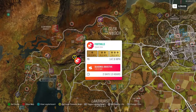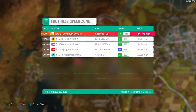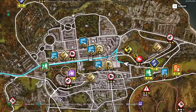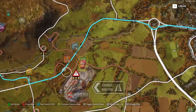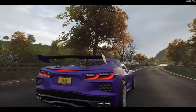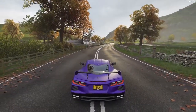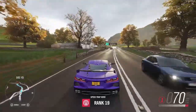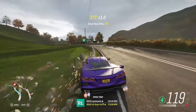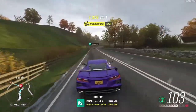Next we've got a speed zone - we need to get 135 for three stars in the seasonal event. We did 147 in our Apollo so let's see if we can do this in the Corvette, and if not we'll jump into the Apollo. We need 135, that's the seasonal event requirement. Here we go, hopefully the timer starts working.